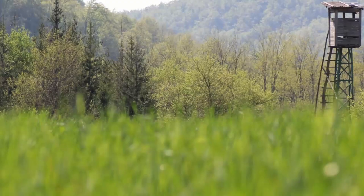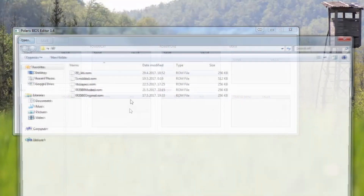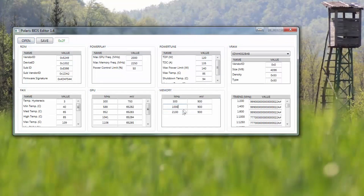One eternity later — and true story, it felt like one — I finally figured out what to do. Basically, if you have Samsung memory, these are the settings you want: they work at 900 and run pretty stable. The voltage should step up: from 2 to 3, 3 to 4, 4 to 5, and 5 to 6. I also limited power to 140 watts.